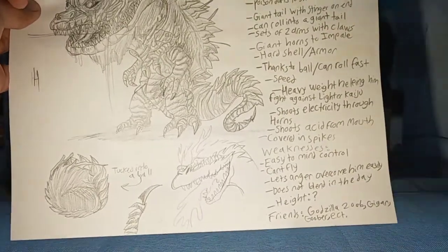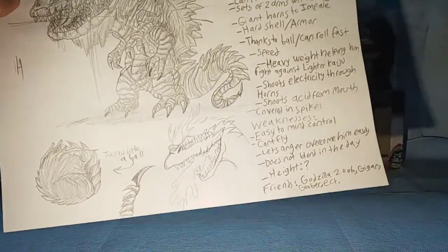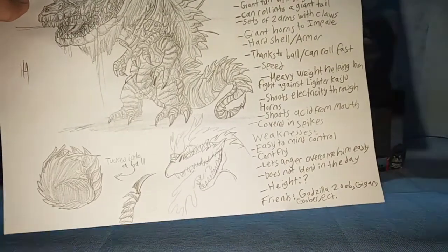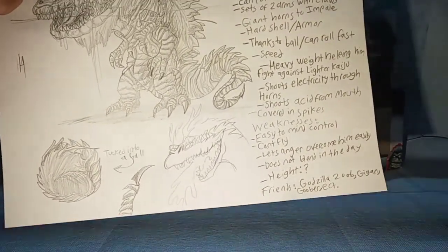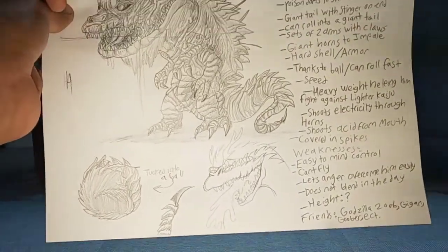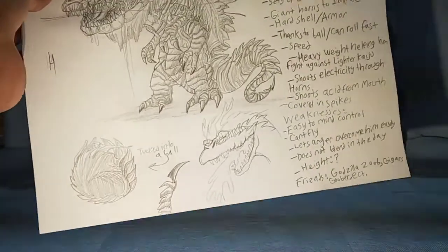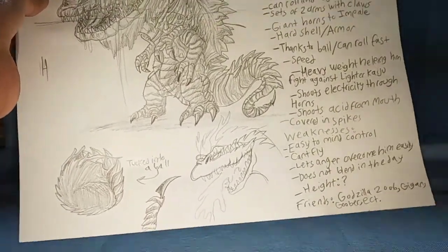His weakness is he is very easy to mind control. He cannot fly. He lets anger overcome him easily. And he does not blend in the day. Height? I'll let Godzilla 2006 decide — I'm just going to let him decide how big he wants this to be if it gets entered.